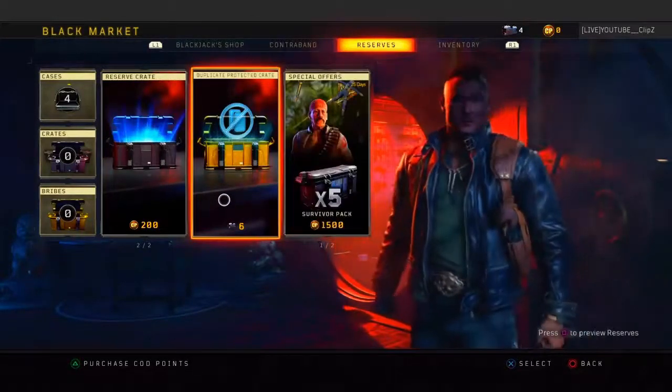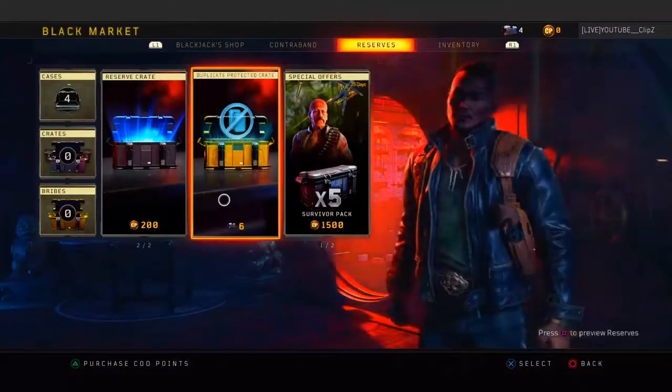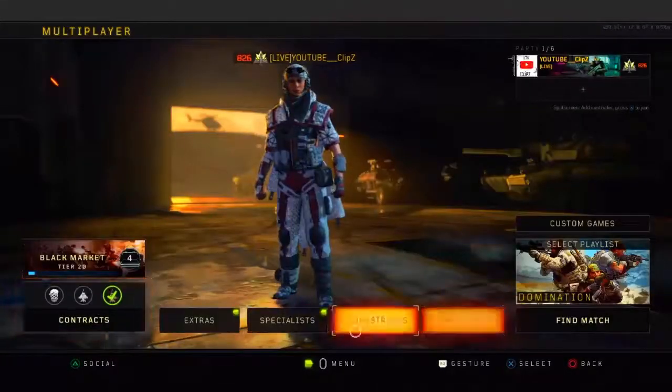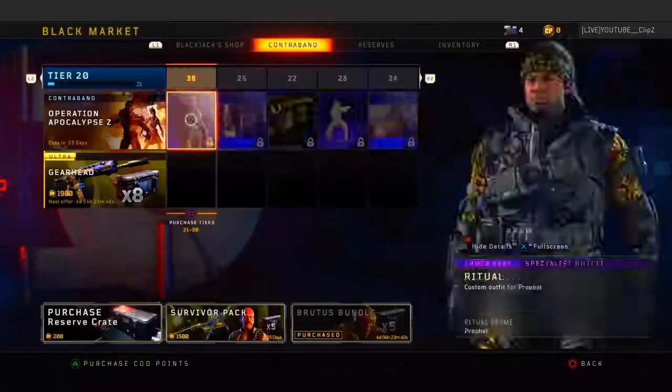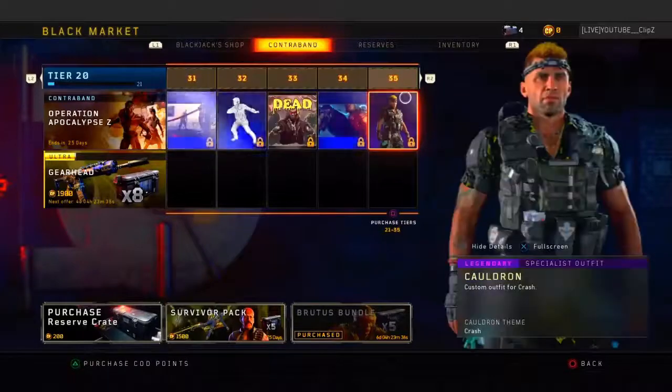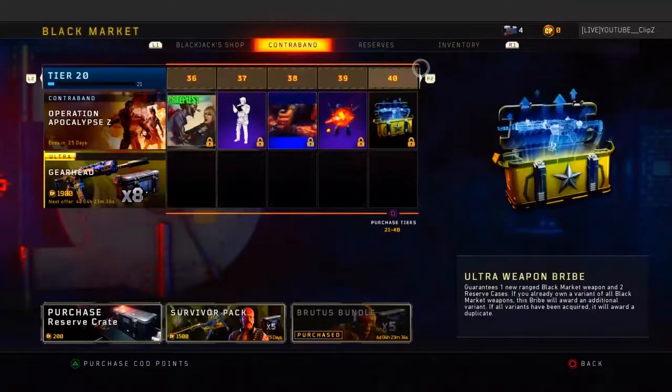Whether that's a camo, weapon variant, DLC weapon, etc. Another thing — keep doing all the tiers until you get to tier 40. Right here you get an ultra weapon bribe, so you're guaranteed one range Black Market weapon and two reserve crates.